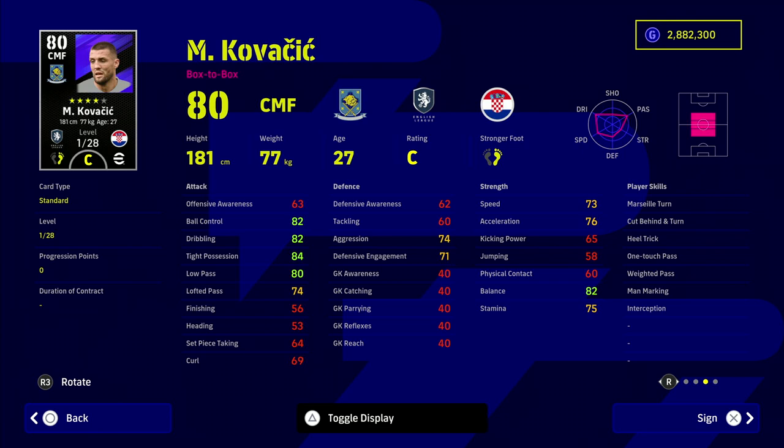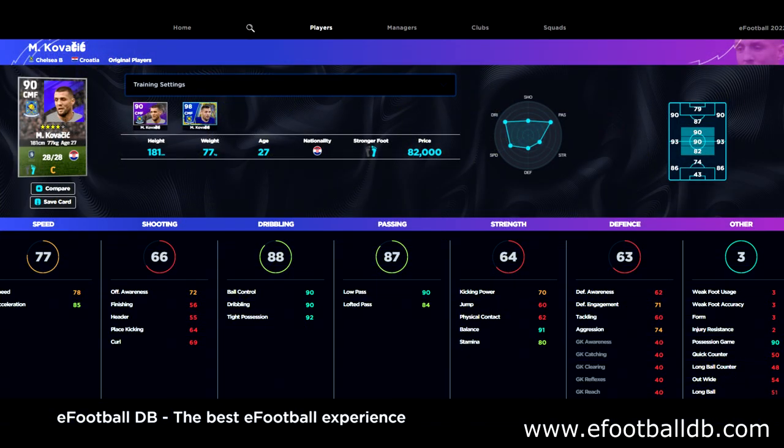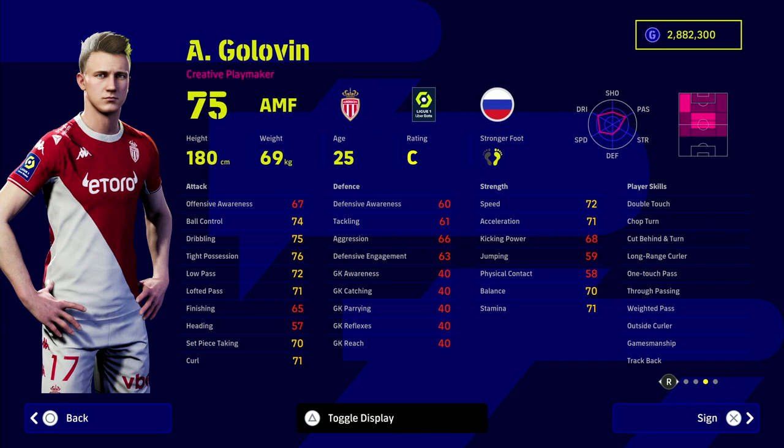With a very defensive-minded team including fullbacks and center backs, we do need flair and creativity in the center of the park. Kovacic — I've focused on him before. He has had a little increase and is 82,000 GP, but his stats are incredible. I think there are only two players on this squad with form less than Unwavering. Look at his stats: 85 acceleration, 90 ball control, 90 dribbling, 90 low pass, 91 balance, and 90 possession game for his play style — he's a hidden gem.